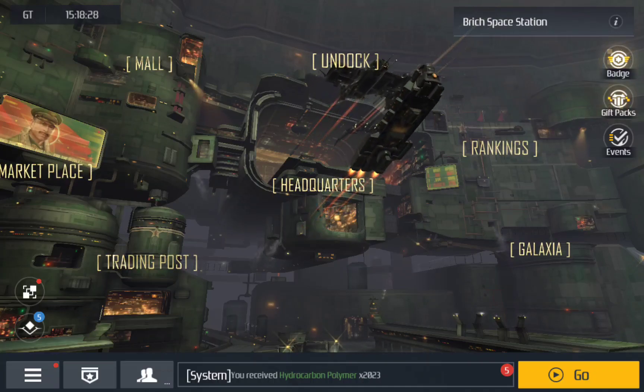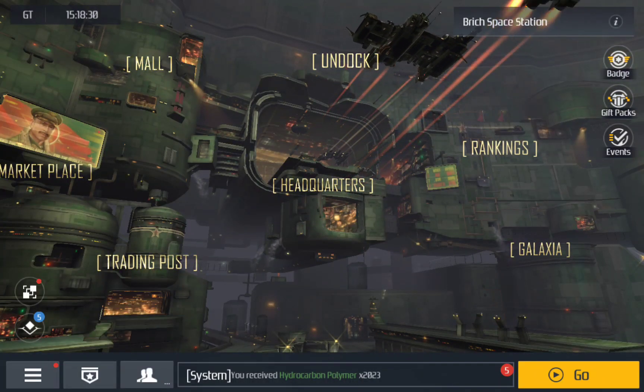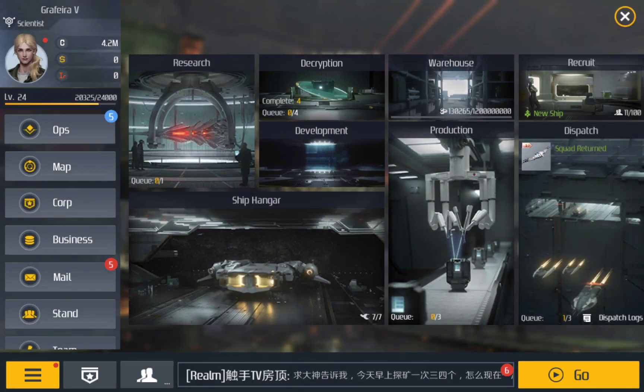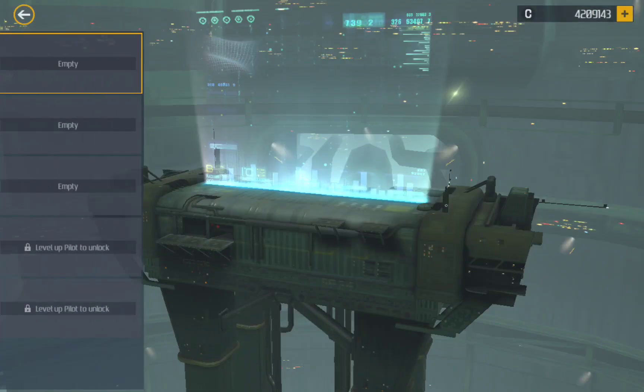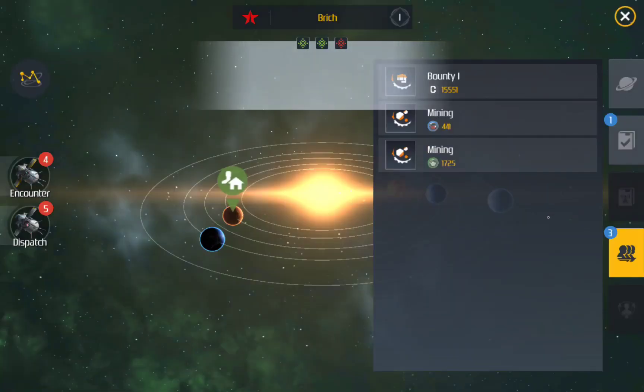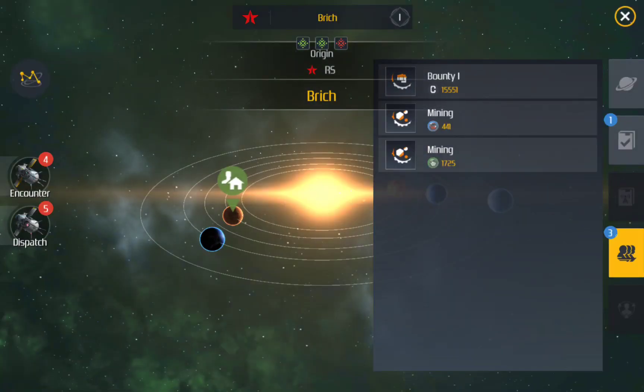What is up guys, I'm back with more of Second Galaxy. I've been playing this game for a while now and I'm up to level 24. I have opened up all of the stuff — we got research, decryption, development, warehouse, recruit, production. This is where you build all your blueprints.